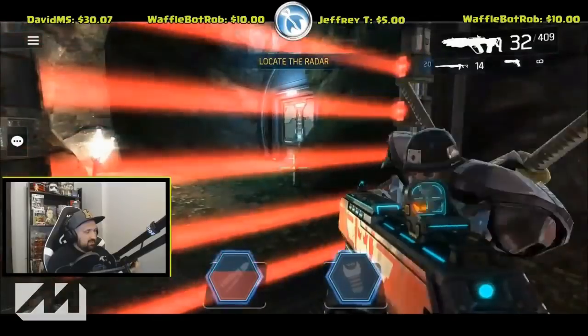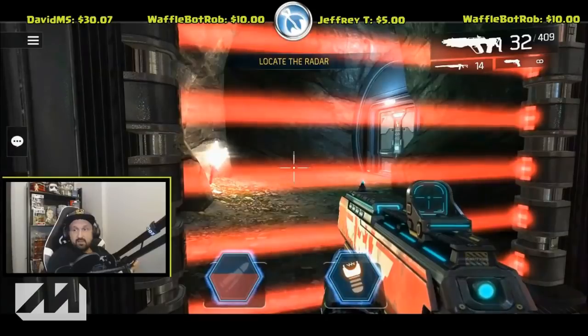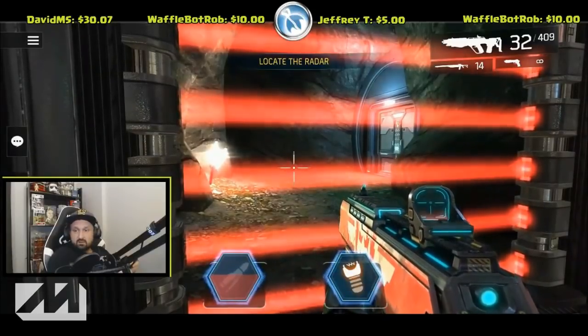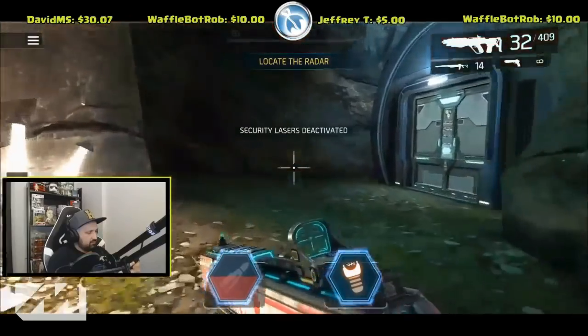The team chats briefly about the game getting an update every month — that's what the developers want to do. A player notes that's a good sign. Then a code is called out: code three is nicknamed 'dick'.